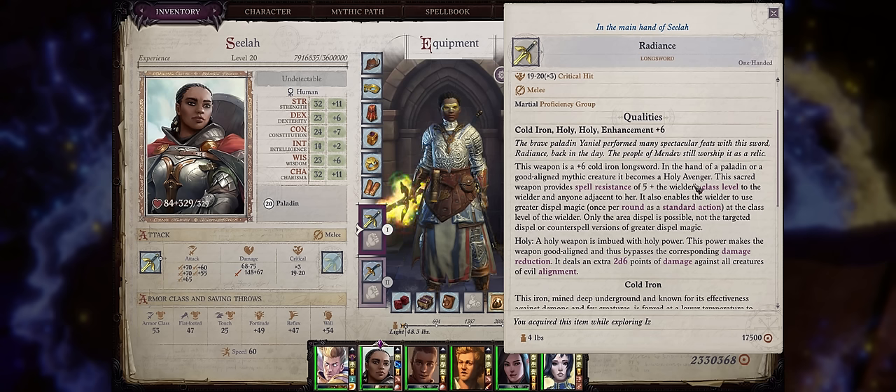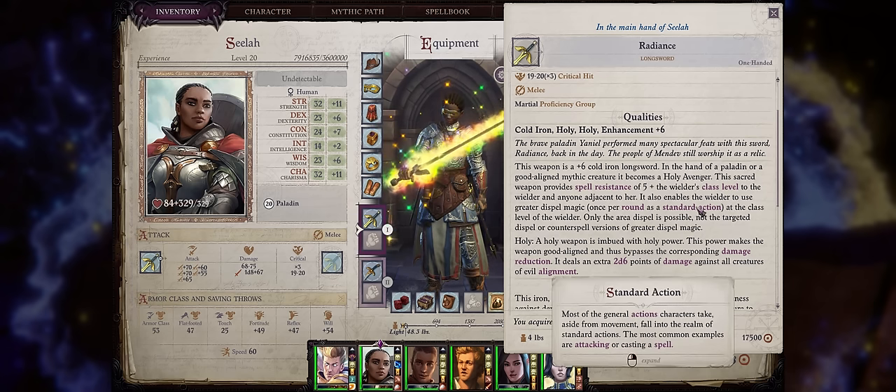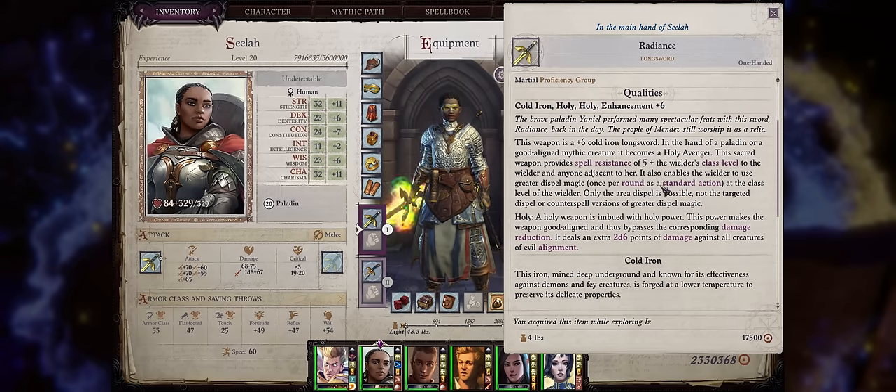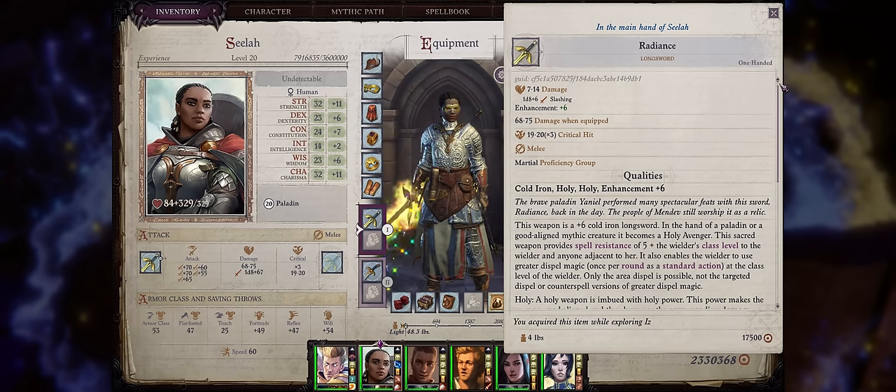If wielded by a good-aligned mythic creature or a paladin, it will become a Holy Avenger for some minor bonuses. The spell resistance granted to all party members doesn't really cut it for when you get this at chapter 5. You get to use the Greater Dispel Magic spell at will, as a standard action though, so you can't really do much in the same round. Unfortunately you can only use the Area Dispel, which is awful because it only targets a single buff effect from the enemy — not really worth it. It's not really the best weapon in the game, but certainly the most unique one, outside of Finnean.